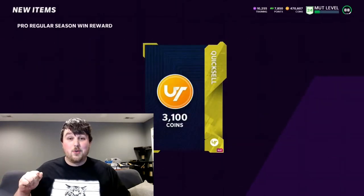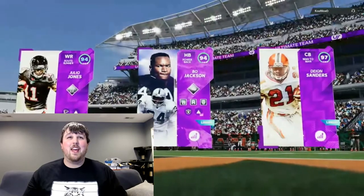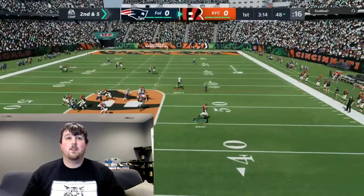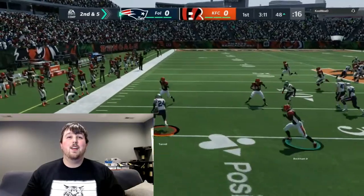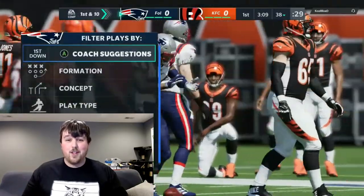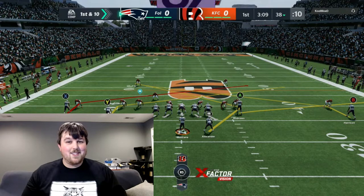Here's our top three: Sean Alexander, Joe Montana, Ronnie Lott — it's a Take Three. The opponent has 97 Deion, 94 Bo, 94 Julio — looks like they got a pretty good squad. AJ Terrell with the interception! There we go, that's our first turnover. That puts us at four packs for the interception, and we're halfway to completing one of our challenges.